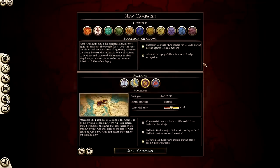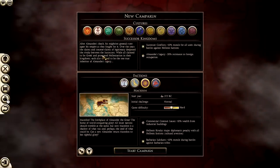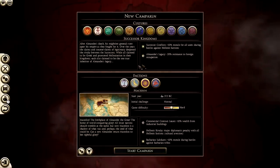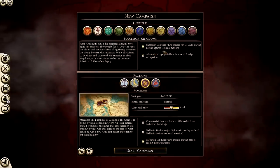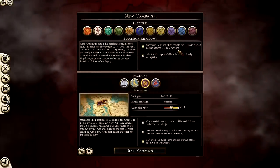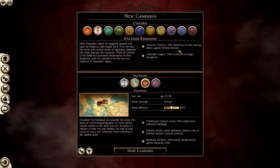In the top left corner, just like in every overview, there's a basic intro to the faction - I'll leave that there so you guys can read it. On the right hand side we have Successor Conflicts: plus 10% morale for all units during battles against Hellenic factions. So basically if you're at war with Epirus, Athens, Sparta, or Bactria, you're going to get a morale bonus - it's always good to fight those nations as Macedon.